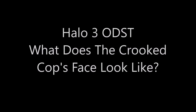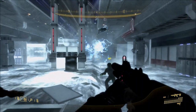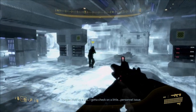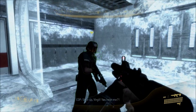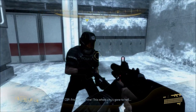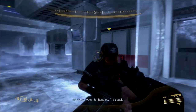Hey guys, it's Channel Heat here. For today's video we're going to be taking a look at what the crooked cop's face on Halo 3 ODST actually looks like. As you probably know, on the mission Data Hive, if you've collected all the audio logs throughout the campaign, it unlocks a little easter egg segment where the cop that follows you has a little errand to run.